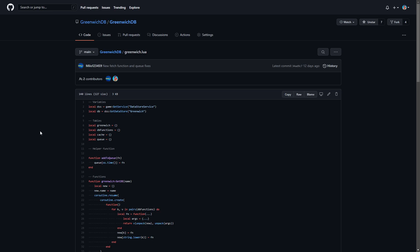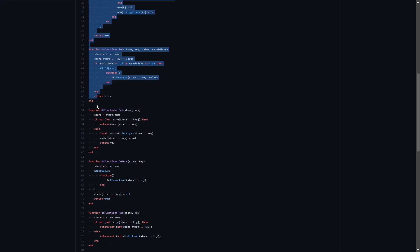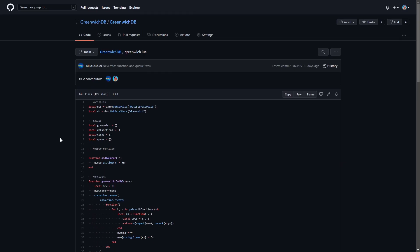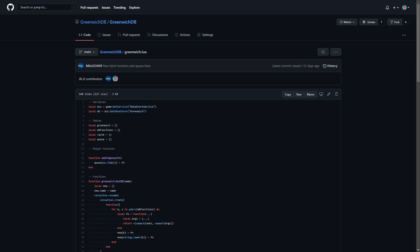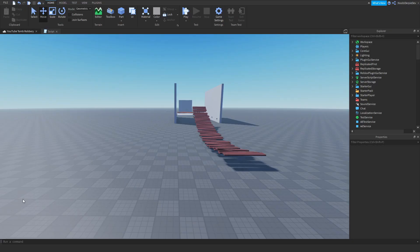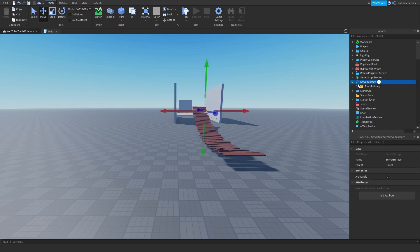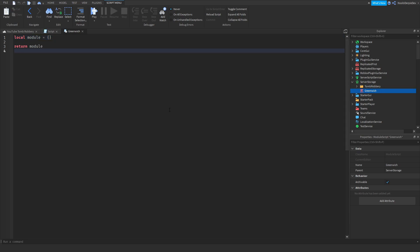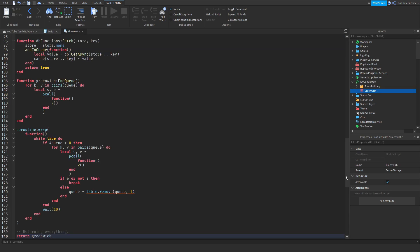When you click on the link, you should go to this page. What you want to do at the first line is go all the way down till you see 'return Greenwich', and then just copy it with Control+C. Once you've done that, you can go back into Roblox Studio. Now go into Server Storage and add a module script, rename it to Greenwich — spelled without the T. Just paste that in. If you get those red underlines, just don't worry about it.